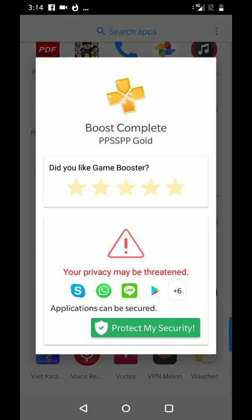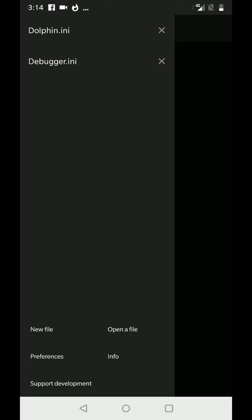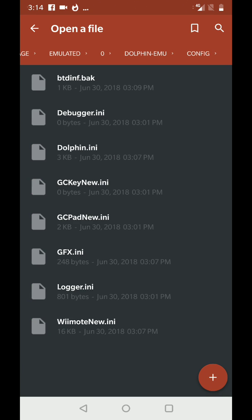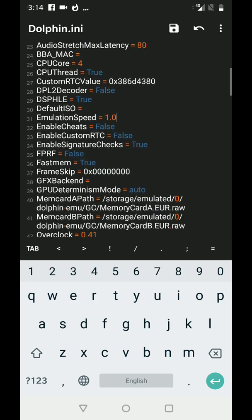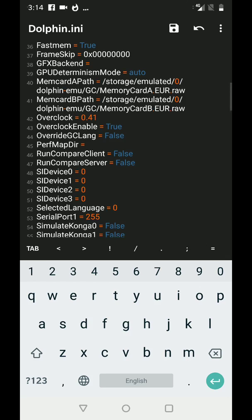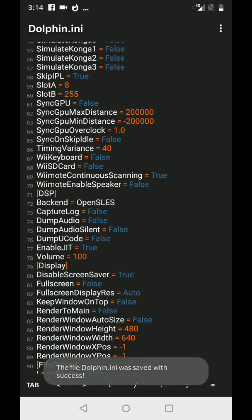I'm going to do it right quick so you guys can see how much difference this makes. Open the file, put it back to normal — 1.0 emulation speed. You guys are going to see the big difference when I set it back to default.